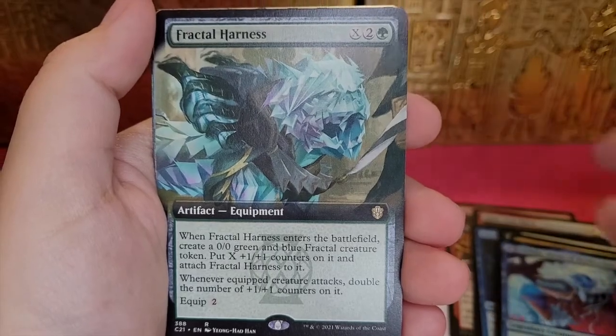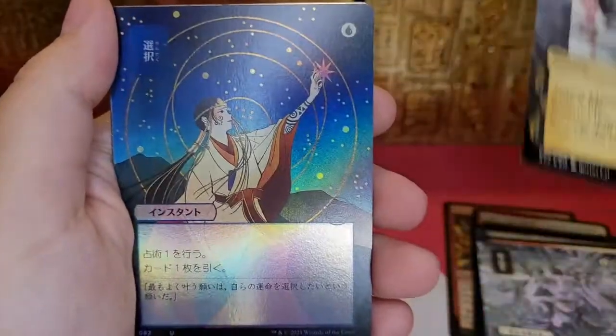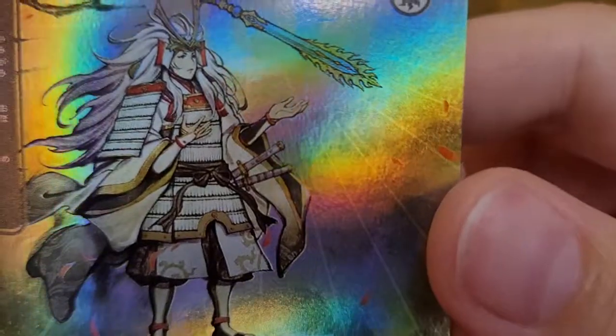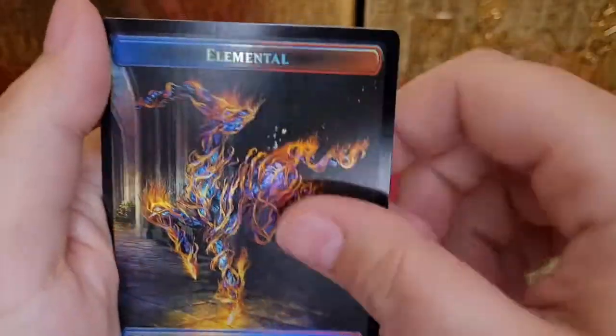Dean of... I can't read all that. Fractal Harness. Blade Historian. Japanese — pretty, that is pretty cool, I like this card. Tendrils of Agony. Shiny! That's not Sword of Plowshares. This looks like Inuyasha for real though. It do! Shishaburu! Elemental. Elemental.